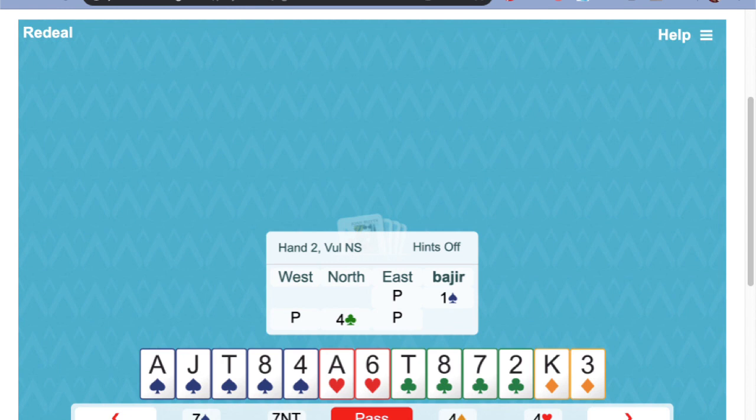A splinter bid is where partner makes a jump that's more of a jump than what we understand. Sometimes people get mixed up — if the bidding went one spade and you bid two clubs, that's just a normal suit. And if it went one spade, three clubs, it would be the same sort of thing. But going one extra — four clubs — doesn't have a natural meaning. So that's why we use it for a splinter bid. And what it's telling me is that partner has a singleton or a void in clubs. Is that right?